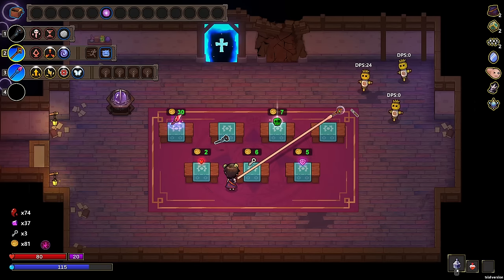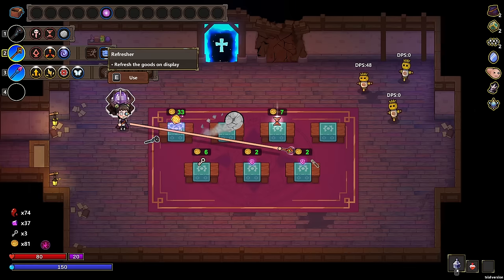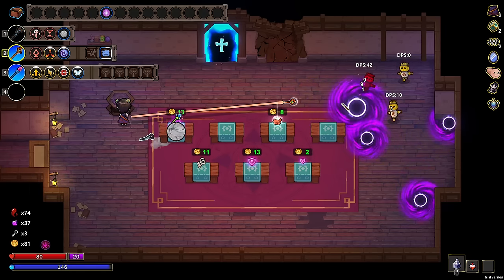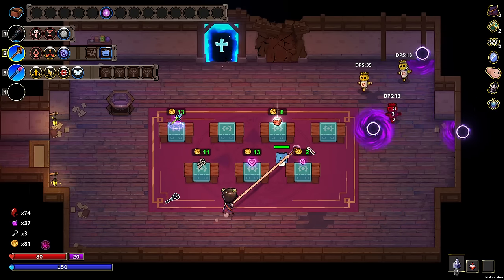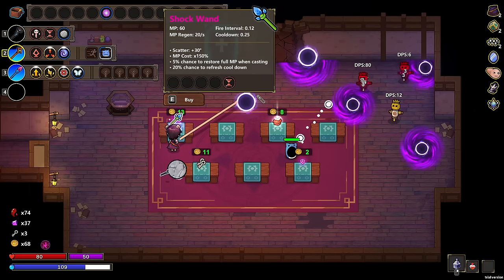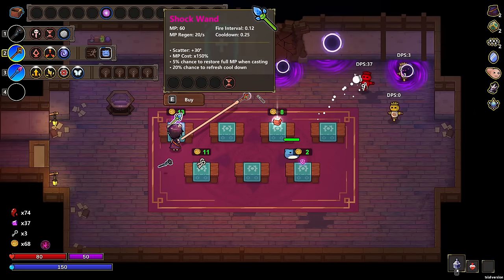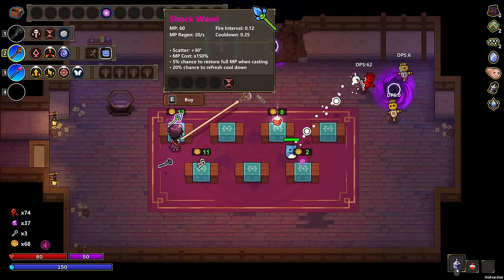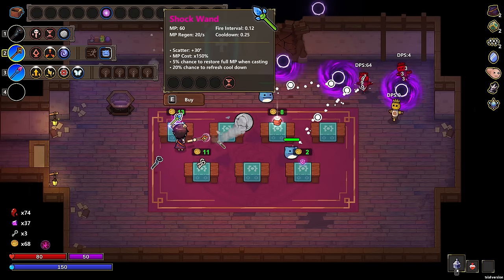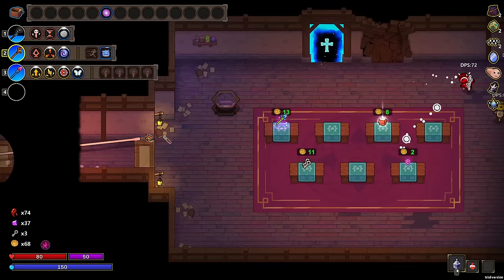Then we'll put the pop cat back here and we're pretty good. We can definitely reroll some stuff now. Forced cooling could be good again if we got to upgrade it. Not quite a venom rune — don't think we want that, more mana regen — don't think we want that. What I do want to grab is this shield. What type of wand is this? A shock wand? MP cost is higher — 5% chance to restore full MP when casting, and 20% chance to refresh a cooldown. This is really good, but the MP is really low on that. It's a five slot — I don't think it's worth it.